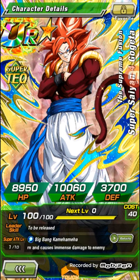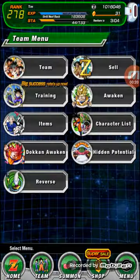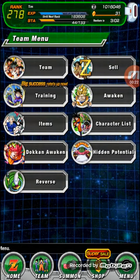It really bothers me that his attack is at 10,000, his HP is at like 8,000, and his defense is at 3,000. This card is really bad until you Dokkan Awaken. His stats are pretty bad.